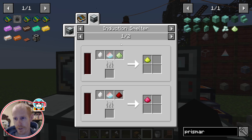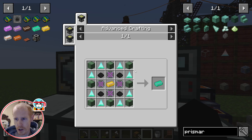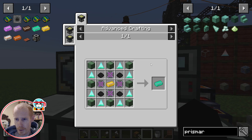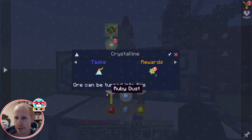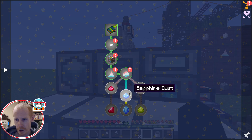When the crystalline dust comes around there are a few different recipes. One is for the infused crystalline, which is used in the ultimate Techium ingot, but we're not getting that far along just yet. The crystalline dust is used in making all of these colored gems.